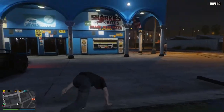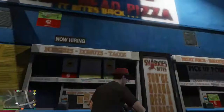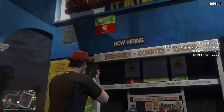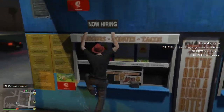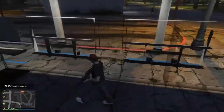You want to make your way over here to Sharkies — it's like a burger place, Sharkies. You want to go up to this building that says 'Now Hiring' — burgers, donuts, and tacos. Go all the way up to it and then jump up. This works on all consoles.